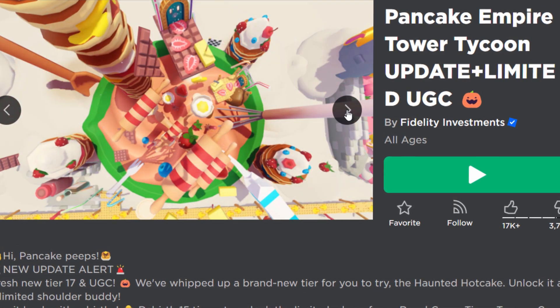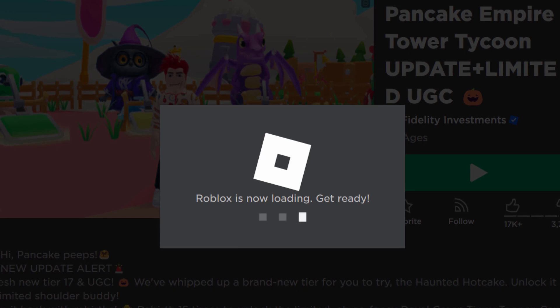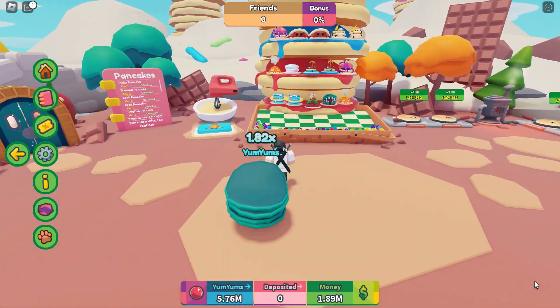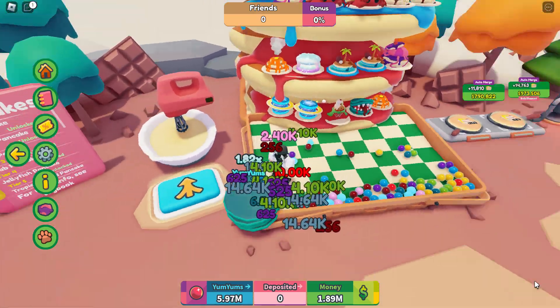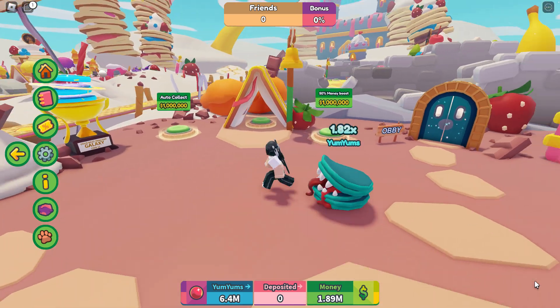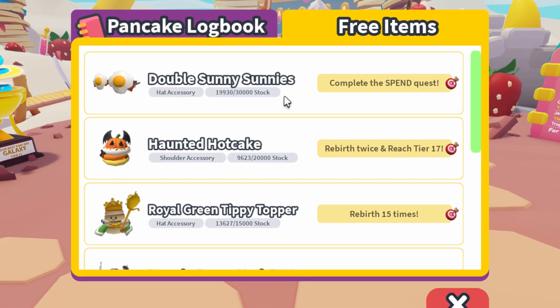Here is the game - Pancake Empire Tower Tycoon, with an update plus limited UGC. I guess it's like some Halloween update thing. Here we are, this is where we left off from last time. In the last video we did get one of the limiteds - I got the top hat thing but didn't bother getting the other one because it looked kind of bad.